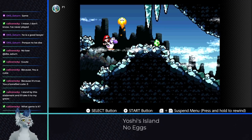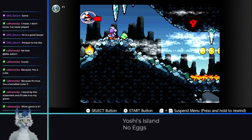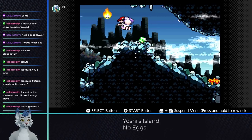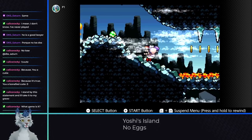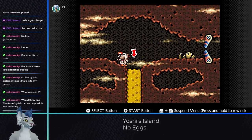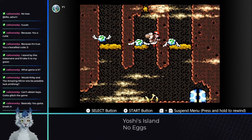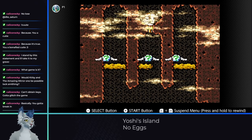6-5 is an auto scroller with a single issue: an egg with icicles over it that the stage pushes us into. Luckily we can use a melon to knock the icicles down and then hop over. 6-6 is very lengthy, but we can cut some of the length off at one section — drag an enemy over and you can flutter jump up and get to a door, letting you skip most of the level and make it trivial.